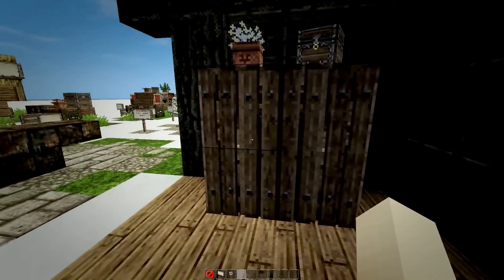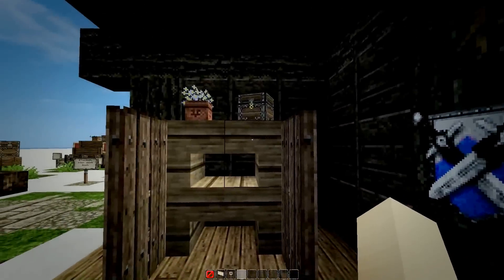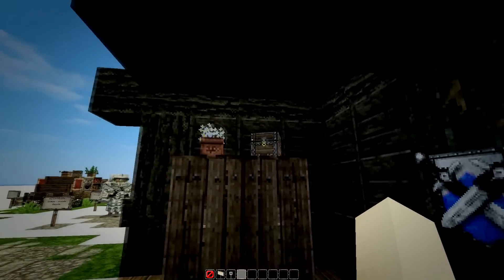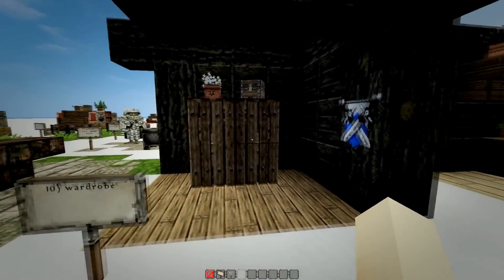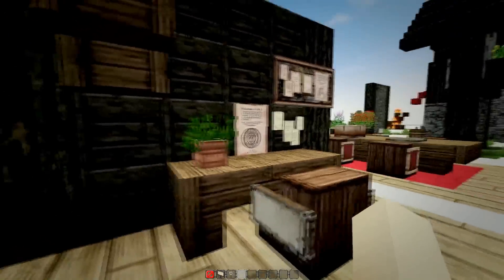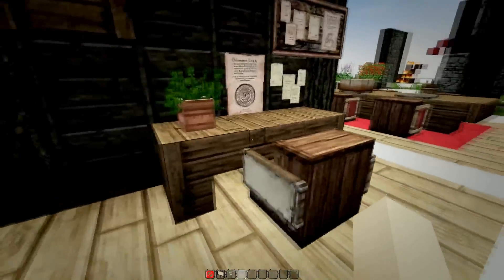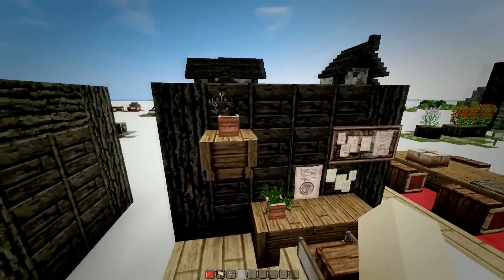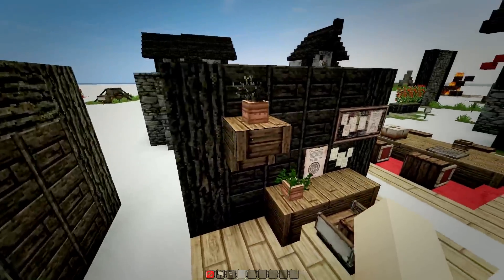Next up I have a simple wardrobe design — just some stairs with a door in front of it, and on top there is space for a flower pot and a little chest. Here I have also made a little desk design with paintings and a flower pot, and I have placed a little shelf here that you can use in many other cases as well.